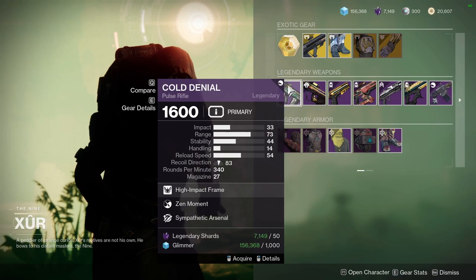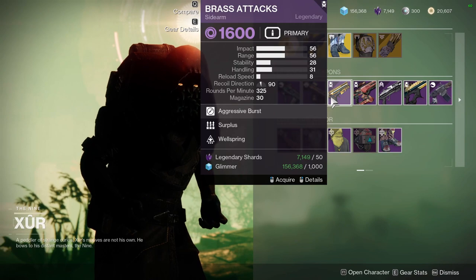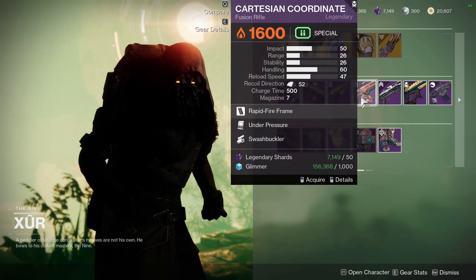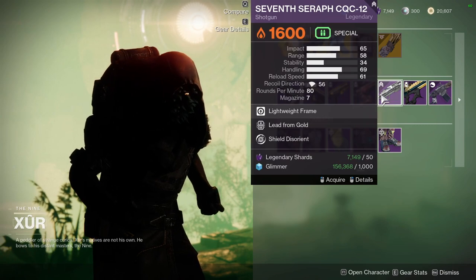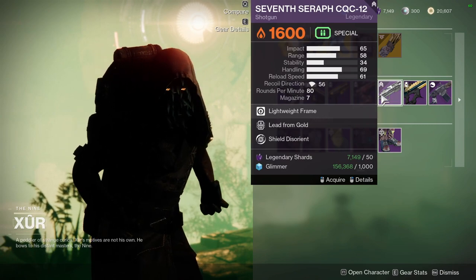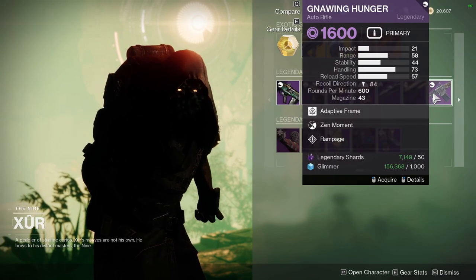As for weapons, Xur is going to be selling Cold Denial with Zen Moment and Sympathetic Arsenal, Tears of Contrition with Triple Tap and Mulligan, Brass Attacks with Surplus and Wellspring, Cartesian Coordinate with Under Pressure and Swash, Seventh Seraph CQC-12 with Lead from Gold and Shield Saurient, and Thread Needle with Rangefinder, Demolitionist, and I Hunger with Zen Moment and Rampage.